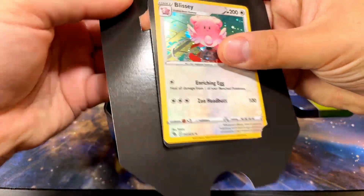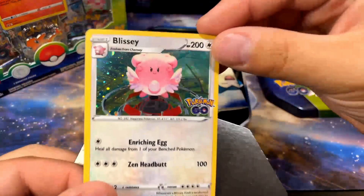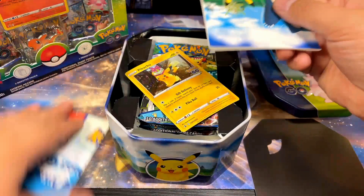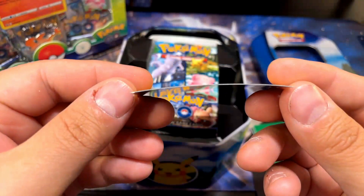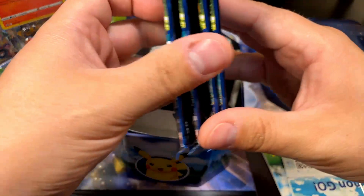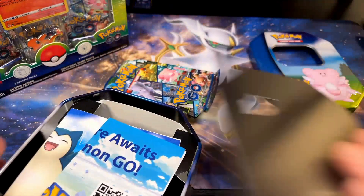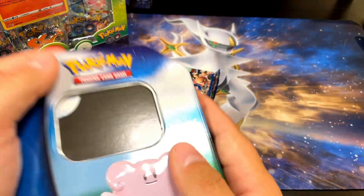Oh look, there's the Blissey promo - pretty cool. I got a couple of these because I opened a couple of the Blissey promos. Also got the Pikachu with the gift promo here - pretty cool, this card is a little bent but that's okay. And then we got our four packs of Pokémon GO. Also comes with stickers and a scanner thing for Pokémon GO, but it expired already. I've opened like a couple of these tins.